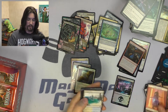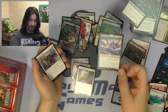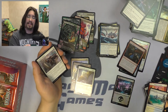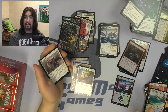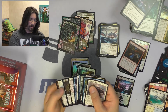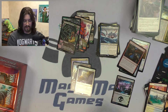Pack nineteen — rare is Gyruda, Doom of Depths, another great companion card. I think this one is still going to be a played companion, though I don't know if we'll see it used as a companion. Most of the time when you play Gyruda, you have a playset in the deck total, so I think we'll just see a shift more towards that in general. No other alternate arts in the pack.